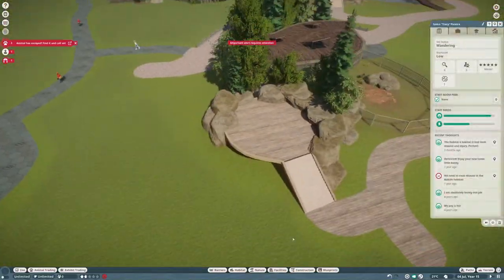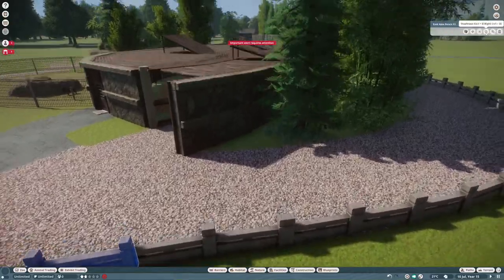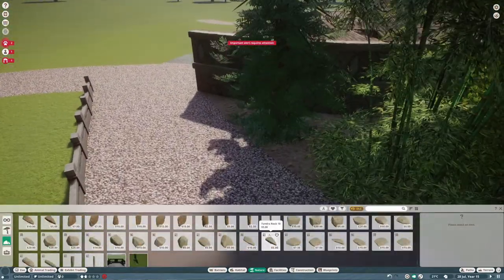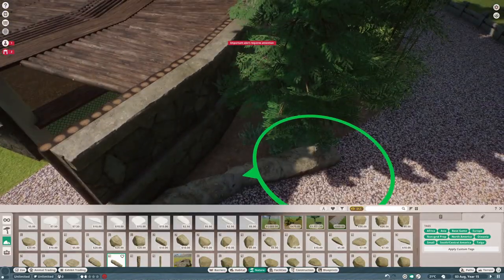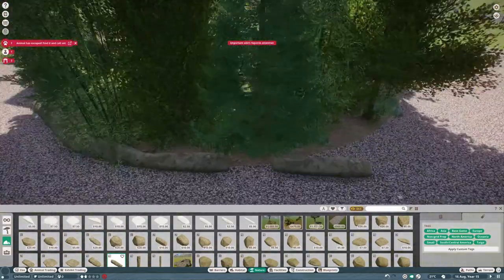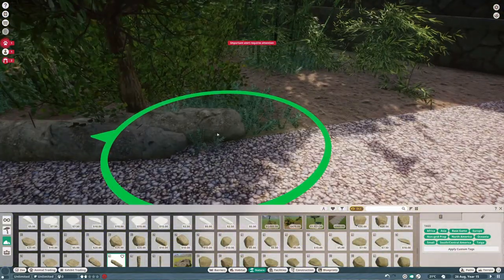Hopefully the proboscis monkeys will also be visible from there, because that's going to be the climb frame. I need slow-down climbing frames so hopefully the proboscis monkeys will be up high and the guests will be able to see. They're called rock pillars — possibly — if you do know, feel free to tell me in the comments.